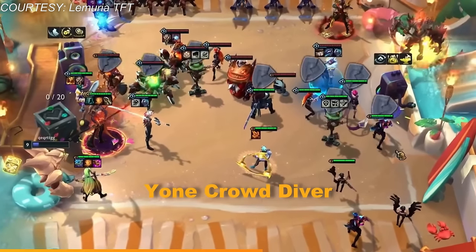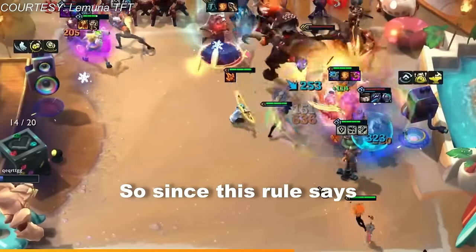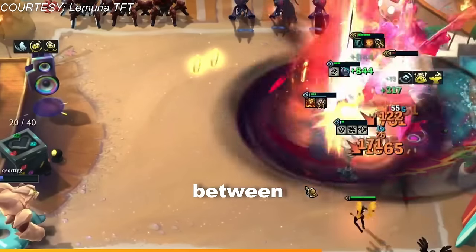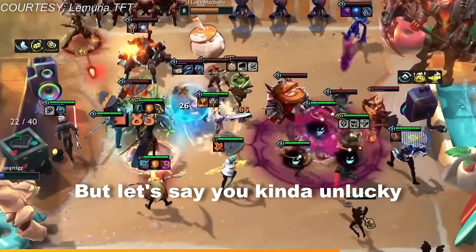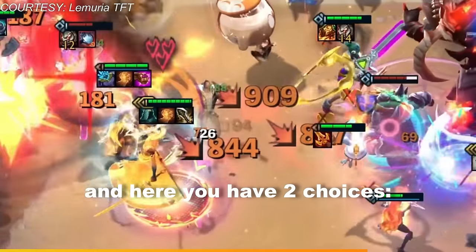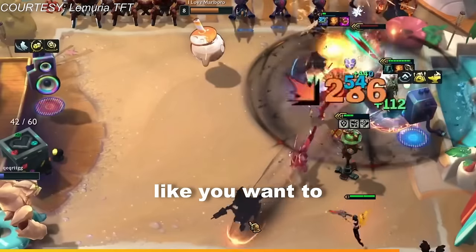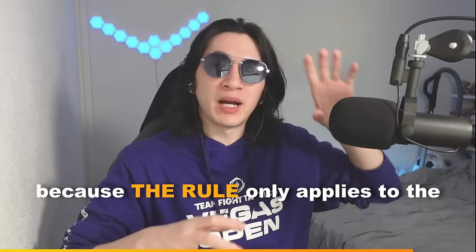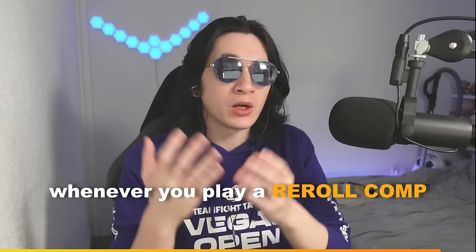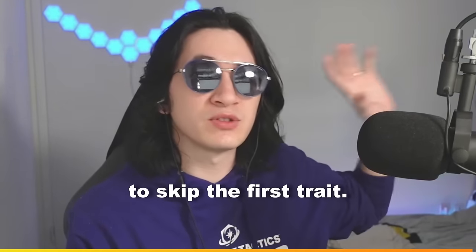Now let's say you want to play Yone Crowd Diver, but the first one you find is Edgelord — Yone is a little different because he has three synergies. Since this rule says you can't see the same trait twice in a row, you have a choice between Edgelord and Crowd Diver for the next Yone. But if you're unlucky and the next Yone is Edgelord, it's still not Crowd Diver. At that point you can take it or skip it — but if you skip it, the next Yone can be either Crowd Diver or Hardsteel again, because the rule only applies to the immediately previous headliner. So with a three-trait unit, the best you can do is a 50/50 chance if you skip the first unwanted trait.